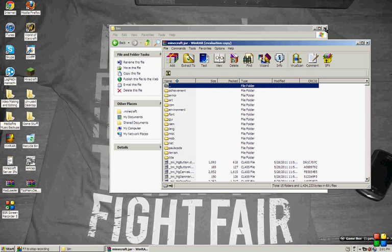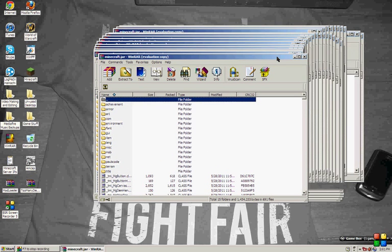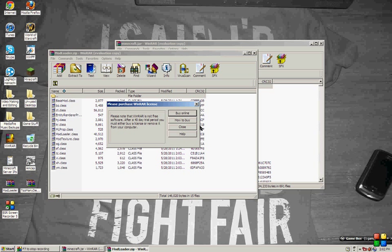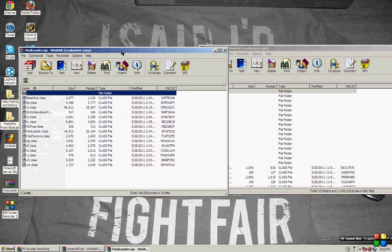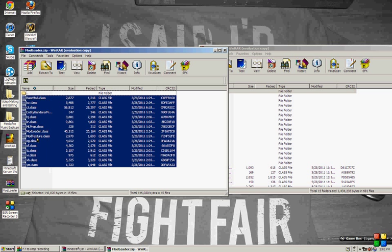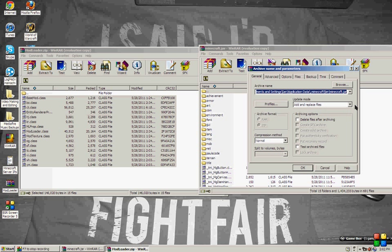Then you have your Minecraft jar file open. To install Mod Loader, it's as easy as installing Too Many Items. You're going to open Mod Loader and you'll see all these .class files. Copy all these files — you don't need that file at the top, just all the .class ones and the EntityRendererProxy.class. Drag them in, and make sure it says 'Add and replace files,' then press OK.